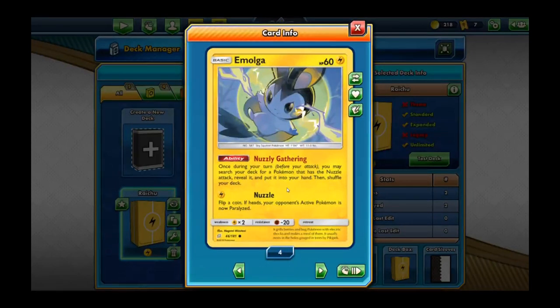What you mainly want to do is have this deck go on turn two. So if you win the coin toss, you go turn two — let your opponent go second — because you want to be able to attack the first turn. What you'll do is start out with Emolga if he's in your opening hand. His retreat cost is zero, so it works out pretty good. On your first turn, you want to lay out Emolga and do the Nuzzle Gathering search.